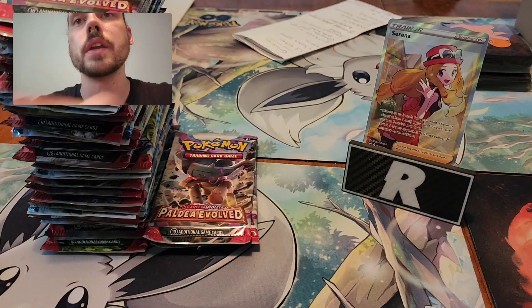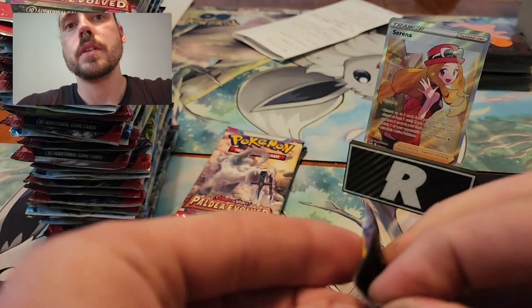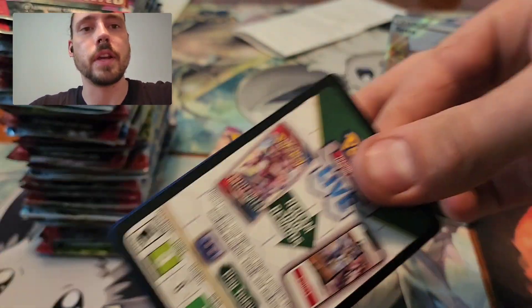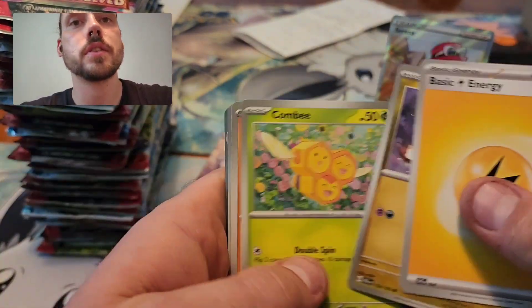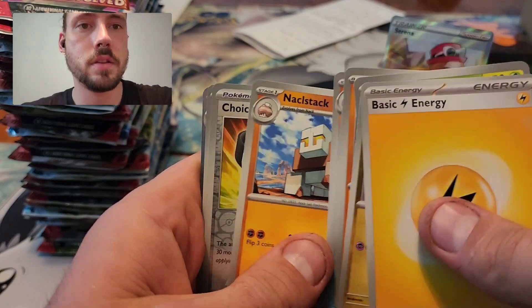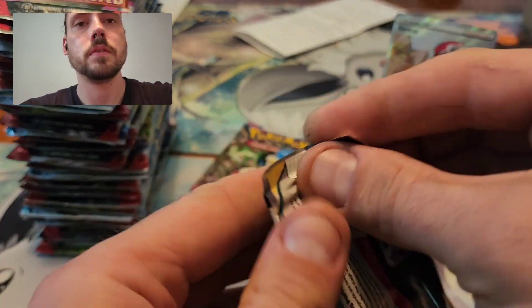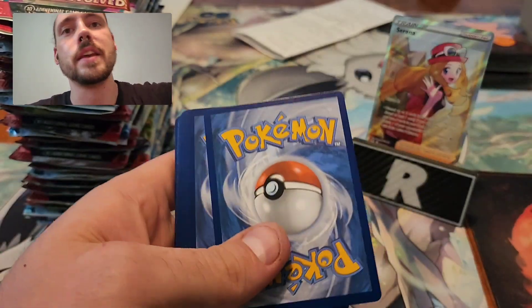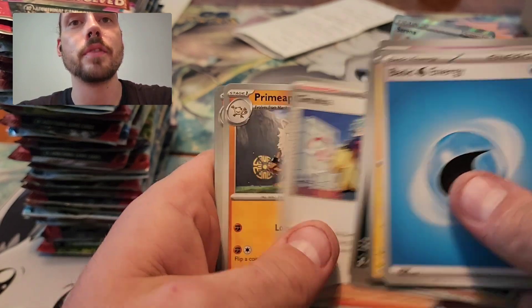Altaria Trainer Gallery and a normal V Magearna. I am halfway through the Silver Tempest packs now, still have a couple more packs on the right stack to get through of the Scarlet Violet sets. Two Serena Full Arts so far — even if every pack has a hit, that's still pretty statistically unlikely, so I'm happy about that for sure.